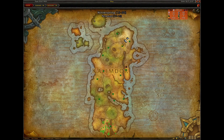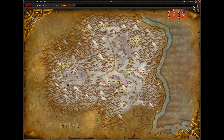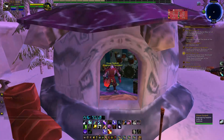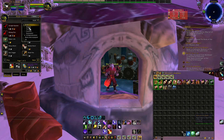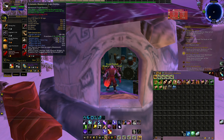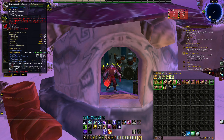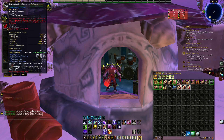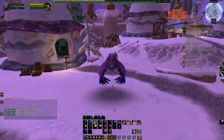Now we're in Winterspring. Since we were just in Moonglade, fly from Moonglade to Winterspring and come here to Everlook. Talk to Scissor Fizzlebolt. He's selling some engineering recipes - click All and go through the pages. You can buy four engineering recipes: Schematic: Master Target Dummy, Schematic: Powerful Thorium Charge, Schematic: Delicate Arcanite Converter, and Schematic: Gyrofreeze Ice Reflector. Buy all of those.